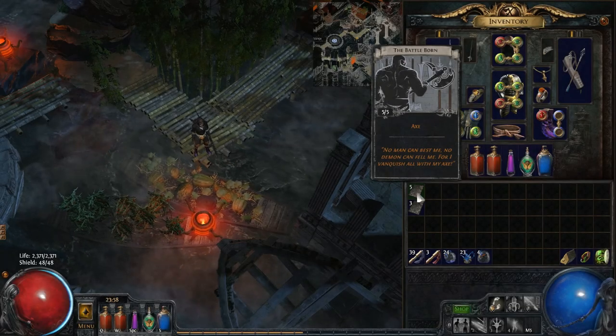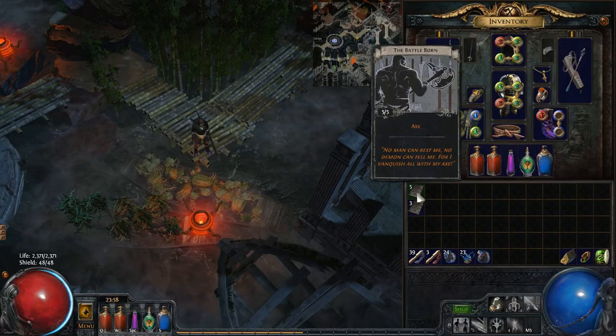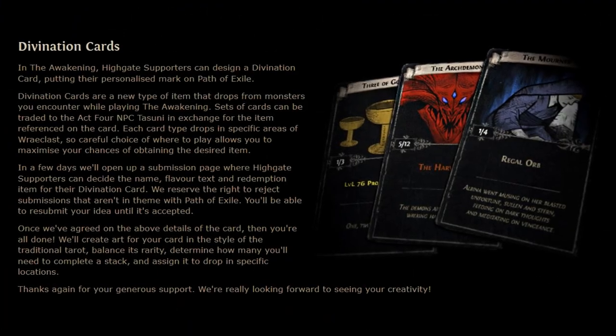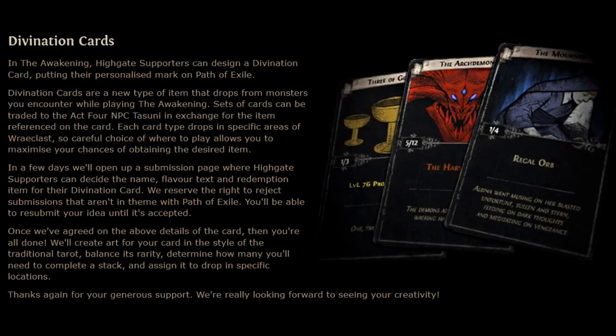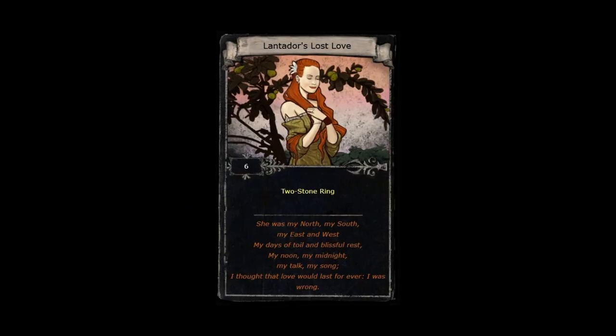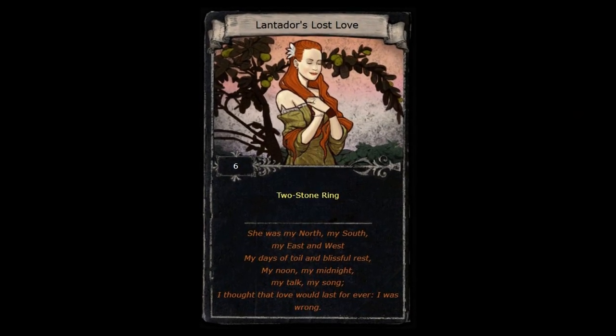Divination cards are a new item type to the Awakening Expansion Pack that let you deterministically farm for specific uniques, items, and even currency orbs. The divination cards you'll find in-game are actually created by members of the community as part of a supporter pack bonus for the Awakening Expansion Pack. This includes the theme, the actual item you'll receive, and the flavour text — all decided by a community member.